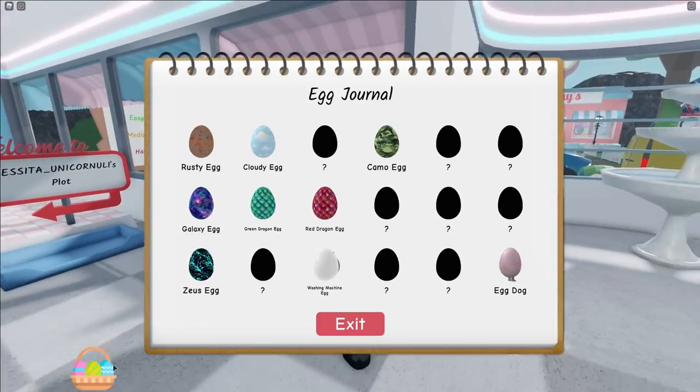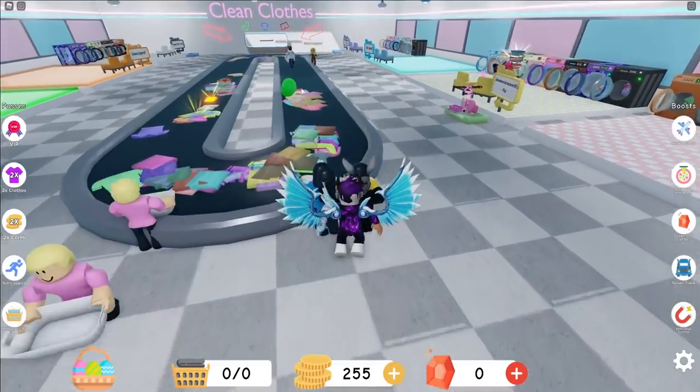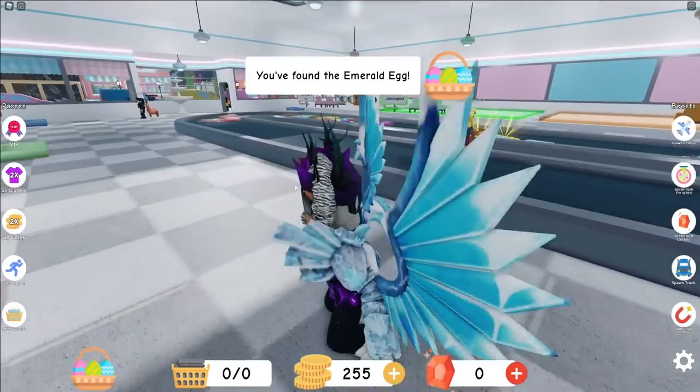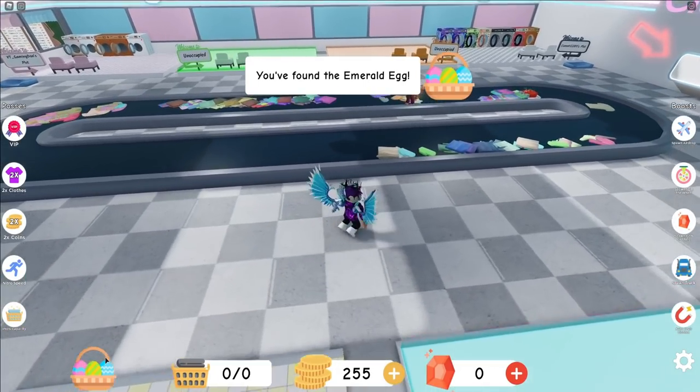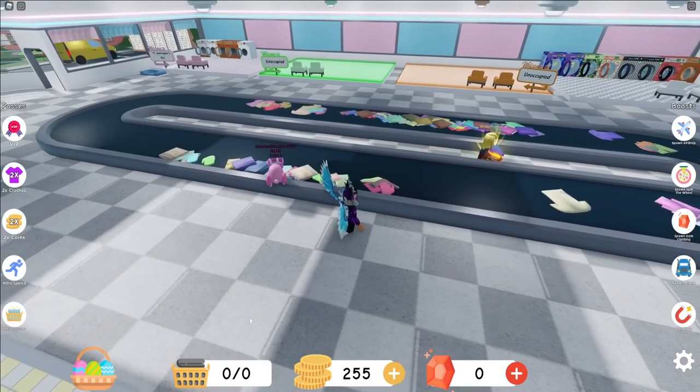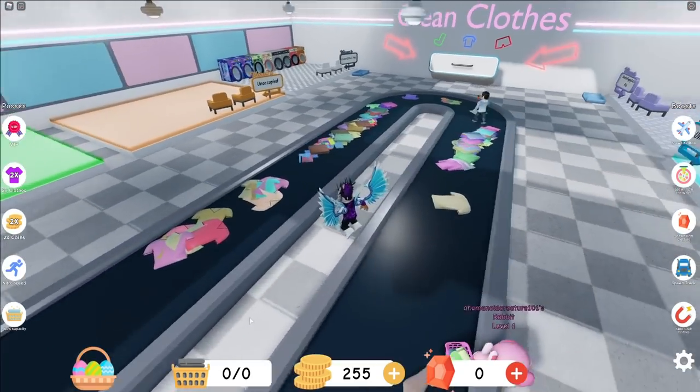There are seven eggs that spawn on the conveyor, just like this one over here. Let's quickly get that one right over there - we got the emerald egg. I did also see a red egg on the conveyor over here, so I recommend just staying around the conveyor and hopefully you guys will find some on the conveyor.